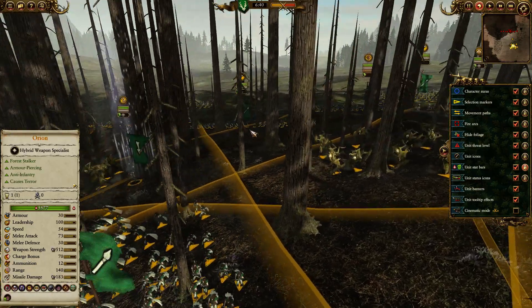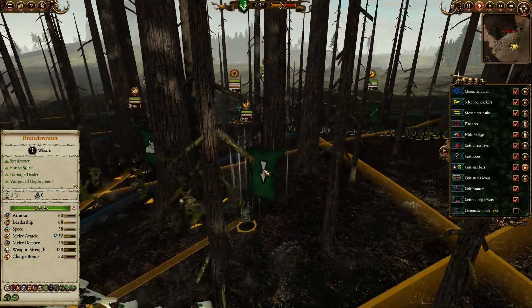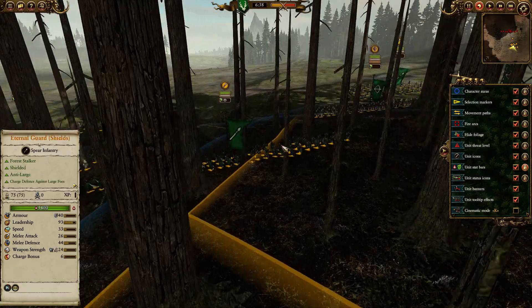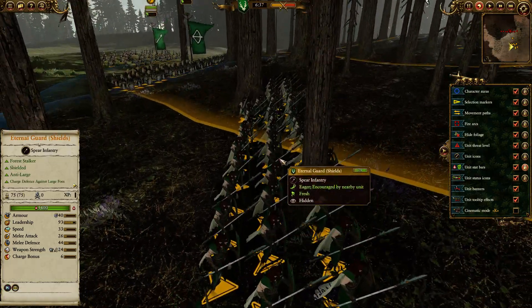We also have Trekin — just one unit from what I can see — and a Branch Wraith with Awakening of the Woods and Earth Blood. There's more Eternal Guard, but this time with shields; the ones at the front do not have shields.